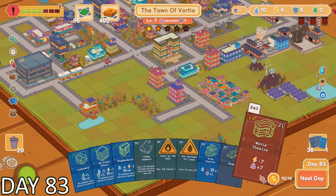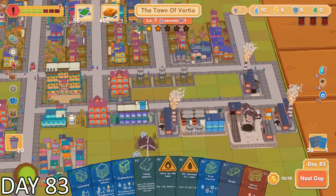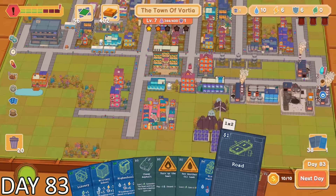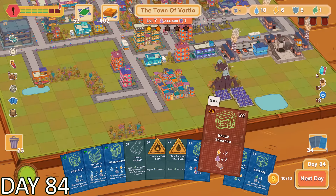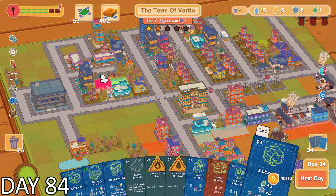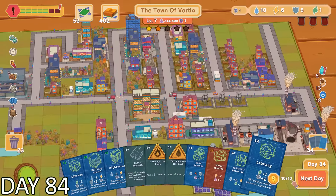As usual, there was only one card that I could really pick, and this was going to bring me under on electricity. So I had to find out a way to get exactly one more electricity to make this quest work. I was thinking of what I could possibly do — I really didn't have any obvious solutions that jumped out at me, so I was just looking around for places that I could put down potential buildings.